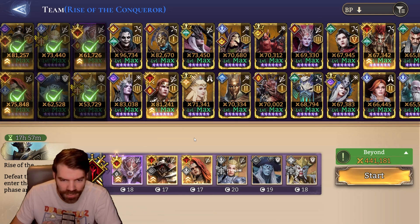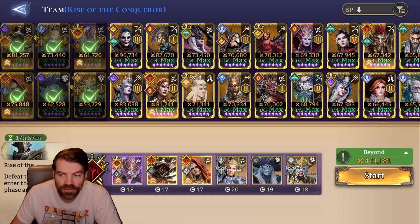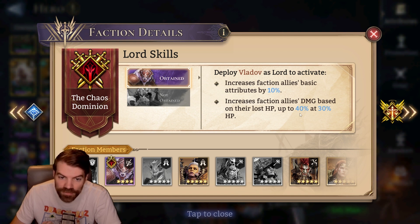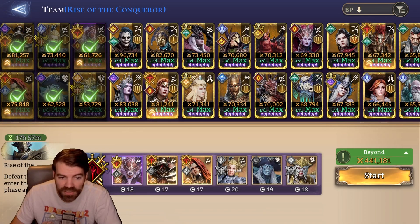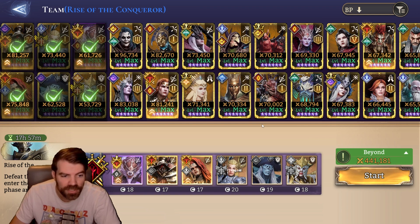I'll show you a couple different setups. Depending on what you're using - if you're using a team like I am here with Cerberus and a couple of the chaotic units, you can use Vladov if you don't have Gon. I do not have Gon, unfortunately. There are a couple different leaders you could use. Using Vladov gets you the 10% stats but also gives 40% damage, which is really cool because your Ardea - if you're using Ardea - is going to be low HP, and Cerberus is going to be low HP as well. You want them low HP and you're going to get a lot of damage out of these two.